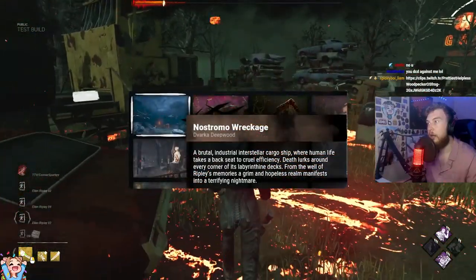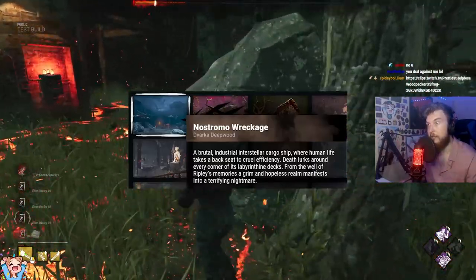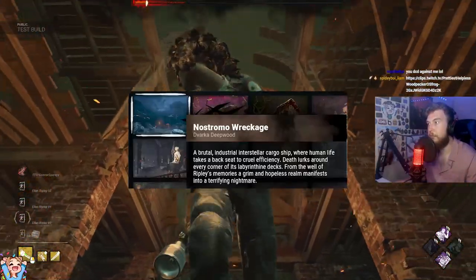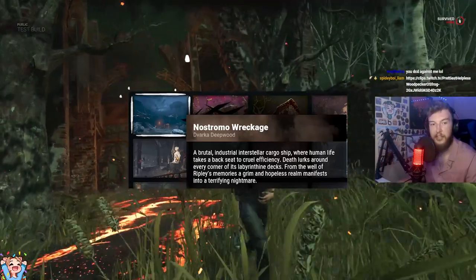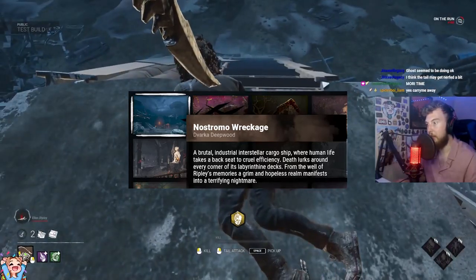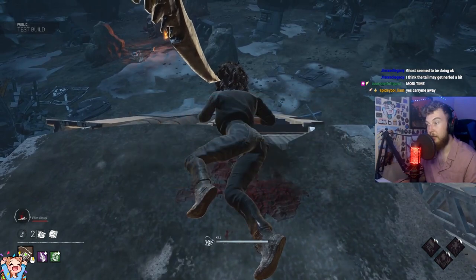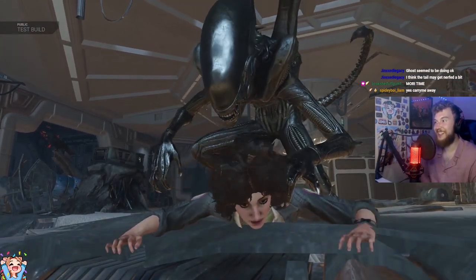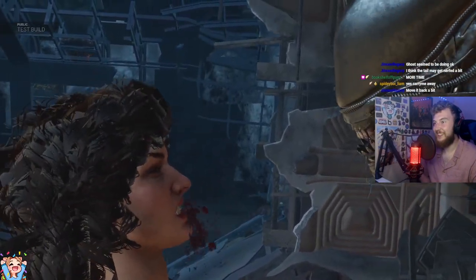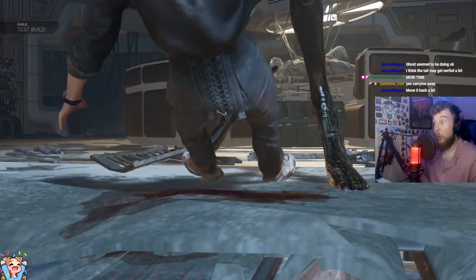The map is called Nostromo Wreckage and it is apparently in the same realm as the Singularity map from the previous DLC. This map features a crashed ship on what is seemingly an otherwise open map. I was expecting it to be an indoor map, but it seems like it's a mixture of both — about 60% outdoor and 40% indoor, so there's quite a lot to explore. I hope this video helped summarize the new Alien DLC in Dead by Daylight. If it did help out, be sure to leave a like, let me know what I can do to improve, and don't forget to subscribe.